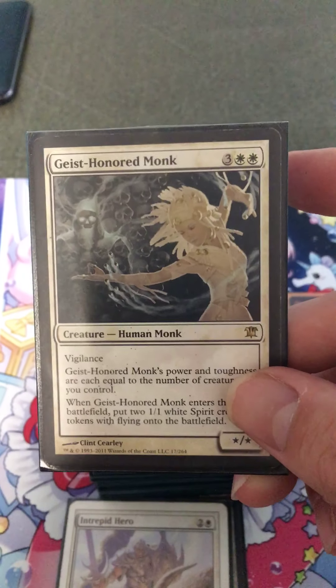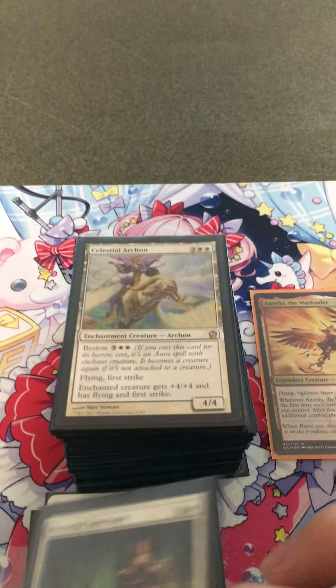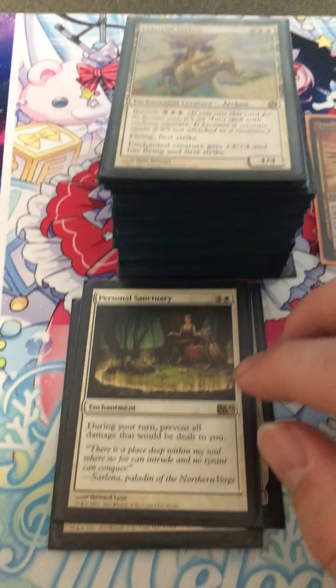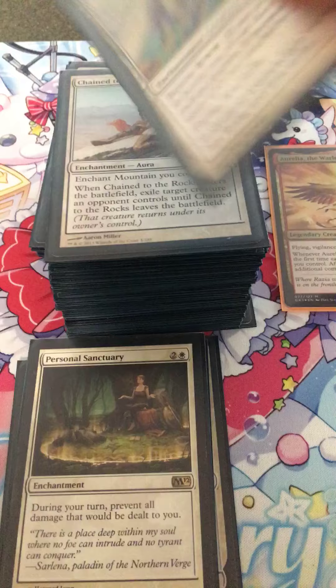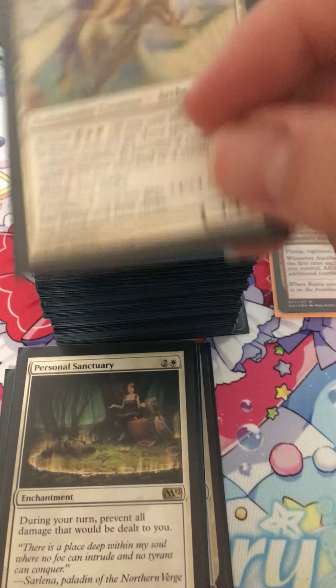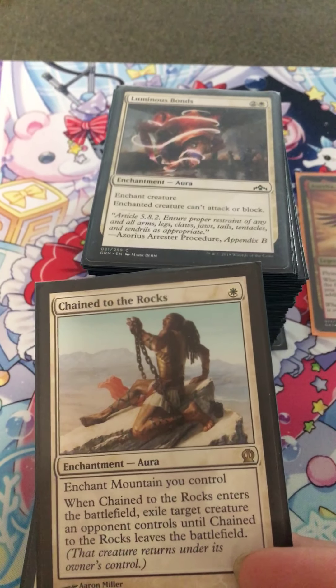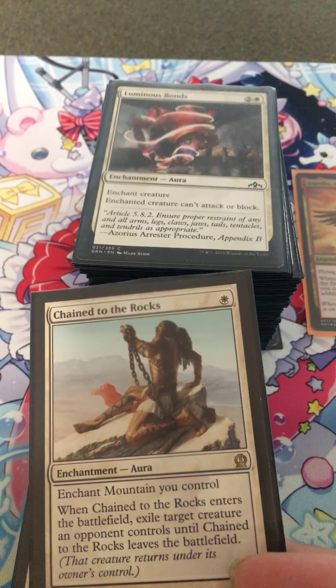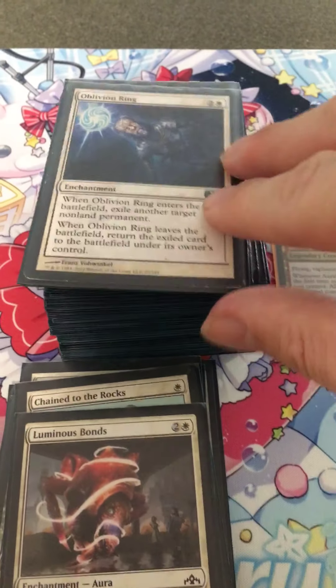Guest of Honor, Monk Sanctuary — if you guys want to know what that does, it prevents all combat damage for that turn, but only during your turn. Celestial Archon is really interesting.